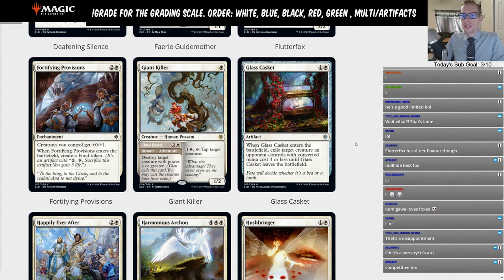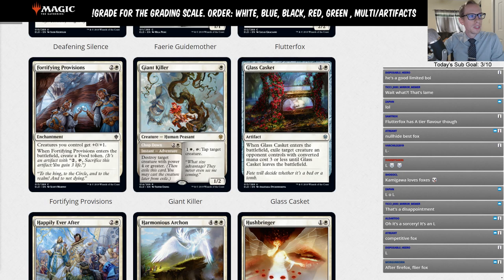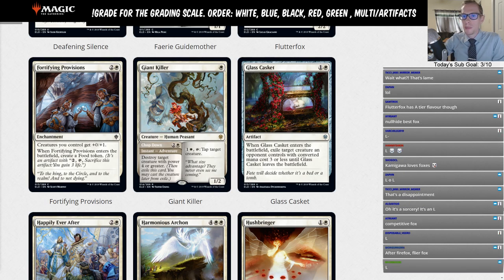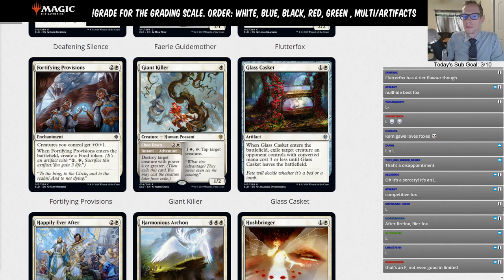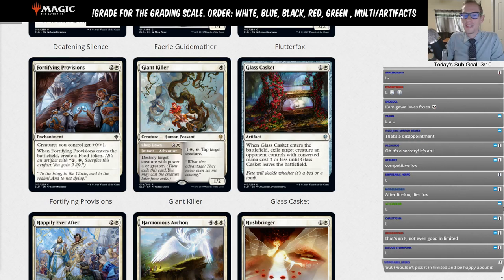Fortifying Provisions — two and a white enchantment. Creatures you control get +0/+1 and when it enters the battlefield you create a food token. I do not want to play this card ever. That's an L — not even good in limited.